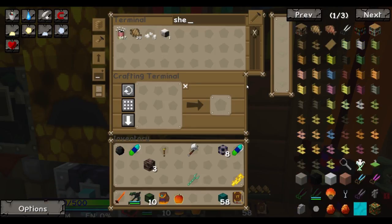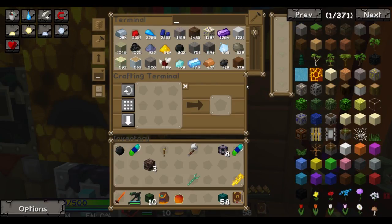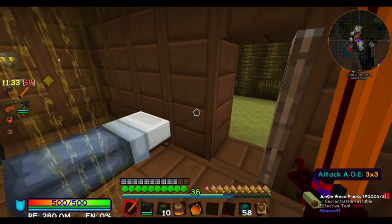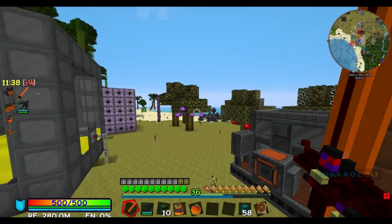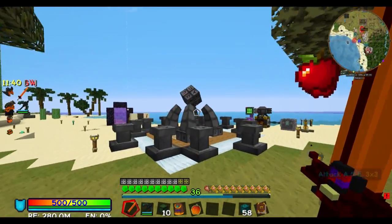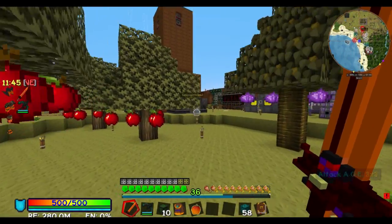Ladies and gentlemen, boys and squirrels, I would now like to draw your attention to the center ring. What center ring? What are you doing? There is no center ring. You're just a sick, twisted weirdo, Charlie. I've always been a sick, twisted weirdo. Yes, which is why I'm coming in there to pinch your nipples. Please don't.